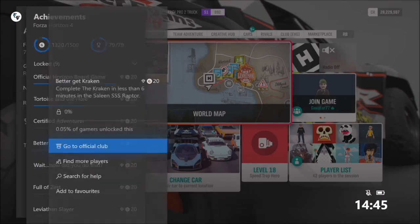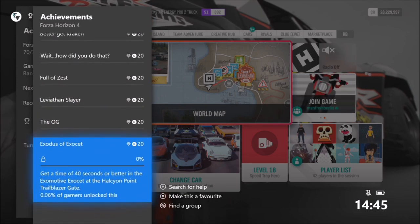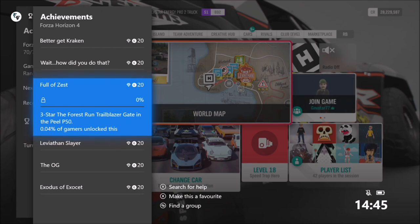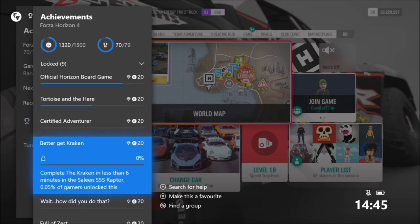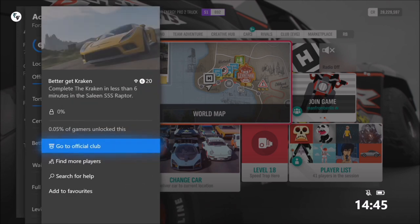Hello and welcome back to Everything Gaming. In today's video we are going to be going through six of the rarest achievements in the Fortune Island DLC in Forza Horizon 4. Some of them are trickier than others, but let's have a look at what rare achievements we will be going for.